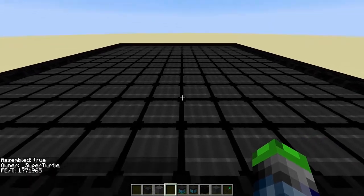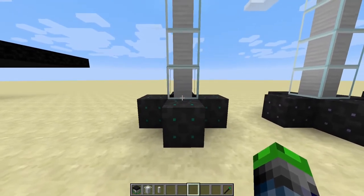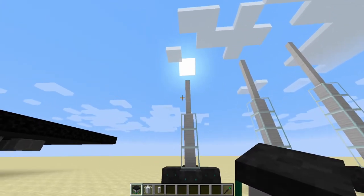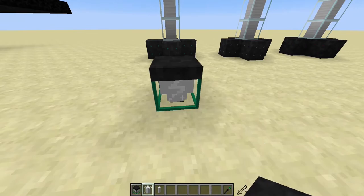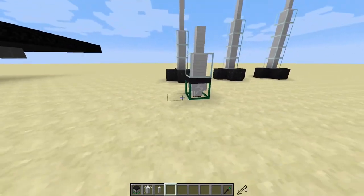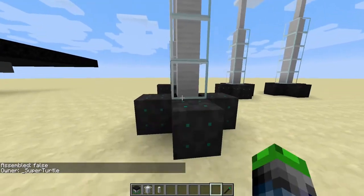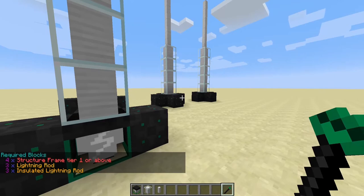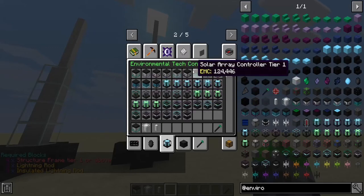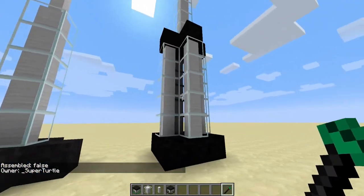For the next power generation option we have the lightning rod controller. During a storm this generates power from lightning strikes. It uses insulated lightning rods and normal lightning rods on top. It also scales up to tier six, so let me show you what the tier six looks like — and boom, that looks quite a bit different from the lower tiers.